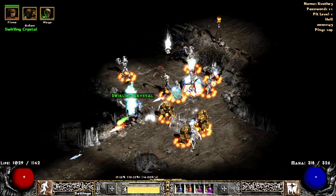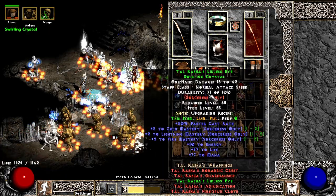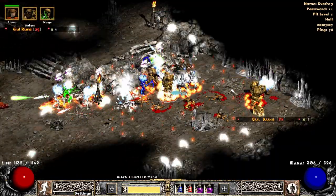Another drop from the Pits — again the Taurusha's weapon. This one perfect, 2-to-2 roll. An L rune... come on — the Gal rune from this Devil King!